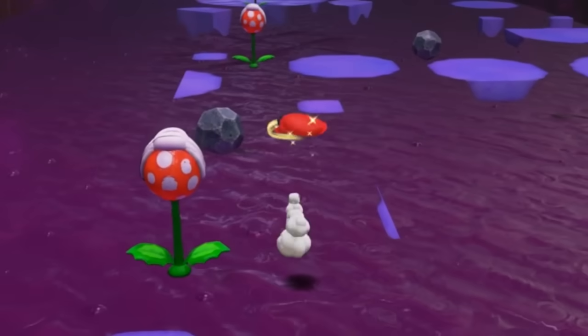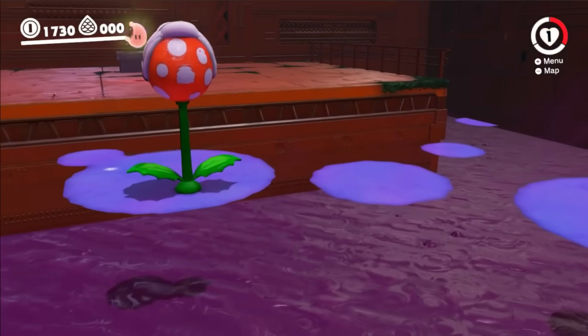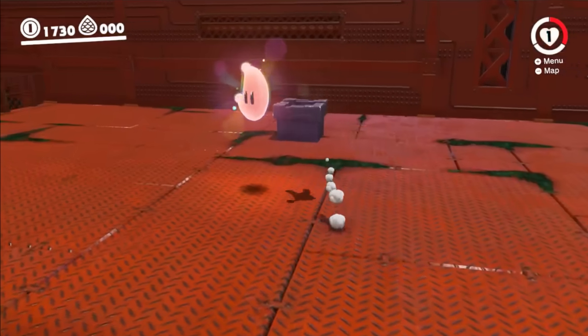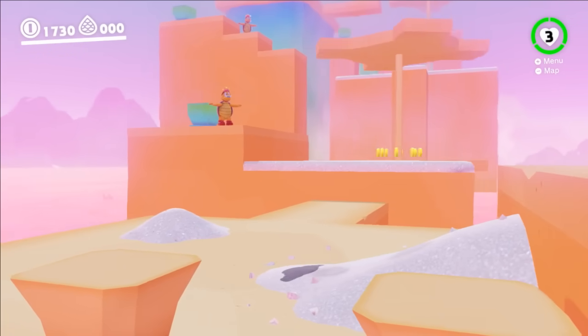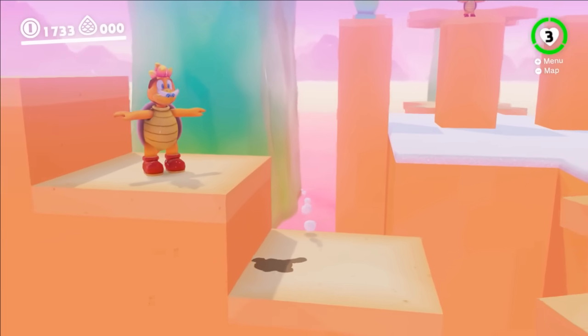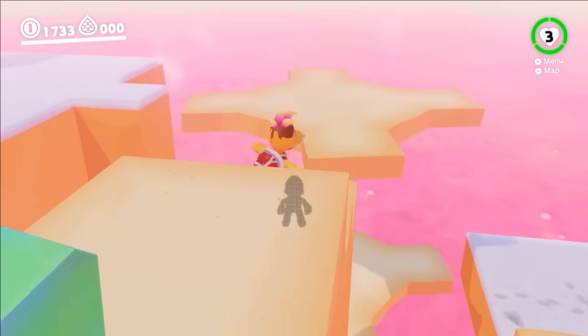If he stays quiet and doesn't attack them, they won't even notice him. Mario can enter stealth mission mode to sneak through a tough course without triggering any baddies. These ground attackers don't even appear when he has his new invisible power. Enemies that aren't programmed to detect invisible Mario just look ridiculous — they're going about their business completely unaware that Mario is standing right next to them.